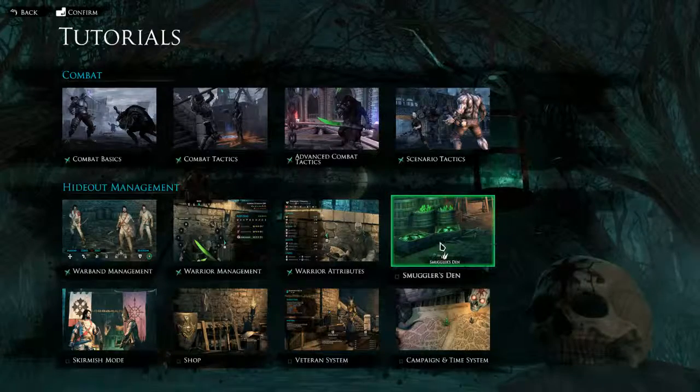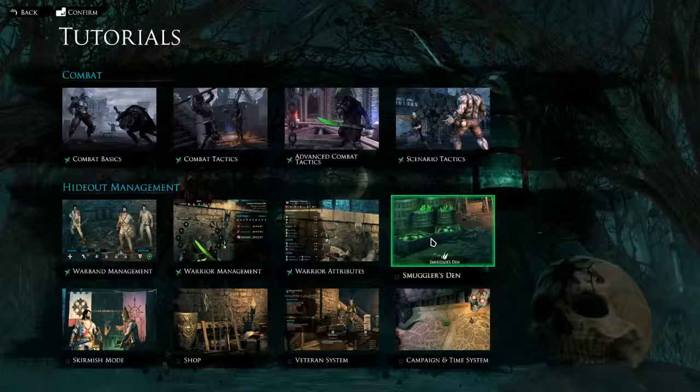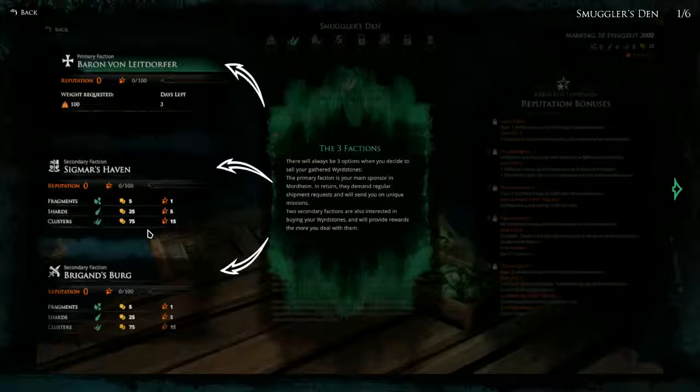Let's do Smuggler's Den. There are 3 factions — there will always be 3 options when you decide to sell your gathered wyrdstones. The primary faction is your main sponsor in wartime; in return they demand regular shipment requests and will send you on unique missions. Then there are 2 secondary factions that are also interested in buying your wyrdstones and will provide rewards the more you deal with them. So it looks like we can build up a reputation, and I'm assuming the higher our reputation with the faction the better the possible rewards will be.